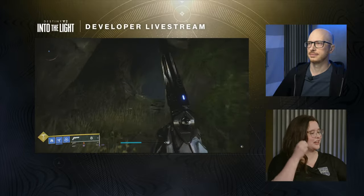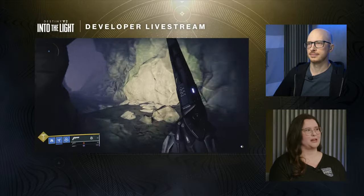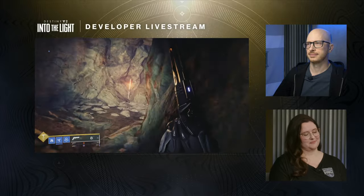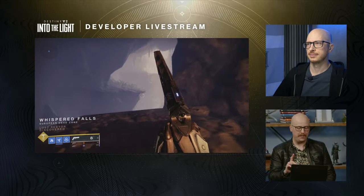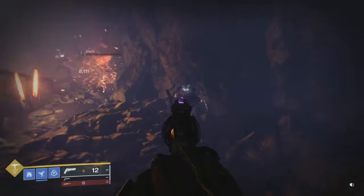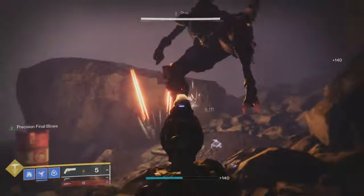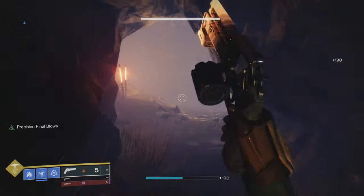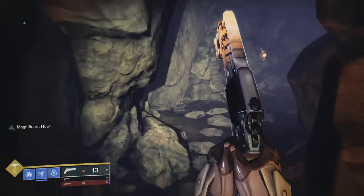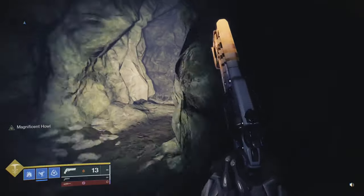Midnight Coup is also coming back — a weapon I'm very excited about. This used to be most of the community's main weapon during Year 1, probably the best weapon in the game at the time. It has Explosive Payload and Kinetic Tremors. Luna's Howl — I'm very excited for this to come back; we all remember how it terrorized the Crucible. It's coming back as a 140 hand cannon with the precision frame, meaning it'll retain all the animations it had as a 180, except with different perks.